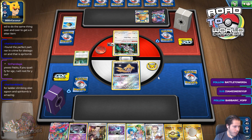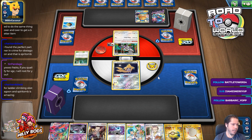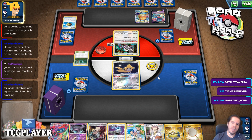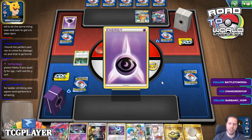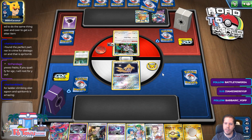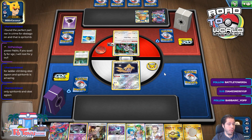We found the perfect partner in crime for Obstagoon, and that is Spiritomb. Obstagoon and Spiritomb is amazing. Imagine if I hit Yell Grunt above the Stellarish — that would be so good. Or I flip heads on the Hammer — that would also be really good. My phone's going crazy on this turn one. Discarding Energy — so that's really good, right?